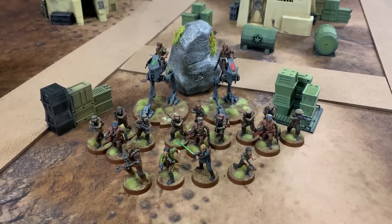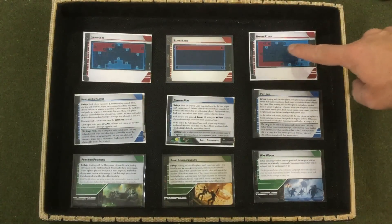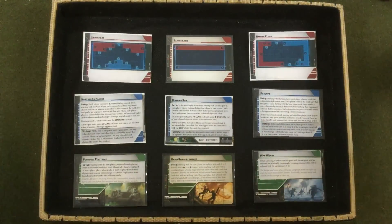That makes Chris the red player. As the blue player, the battle deck drawn is: Hemden, Battle Lines, Danger Close, Hostage Exchange, Bombing Run, Payload, Fortified Positions, Rapid Reinforcements, and War Weary. The first veto goes to Hostage Exchange.